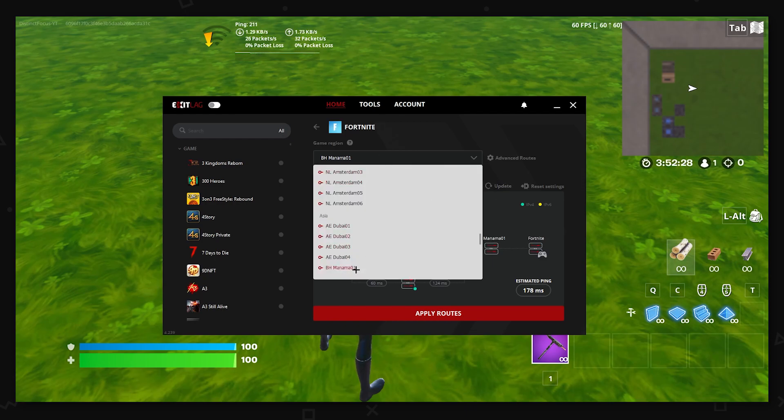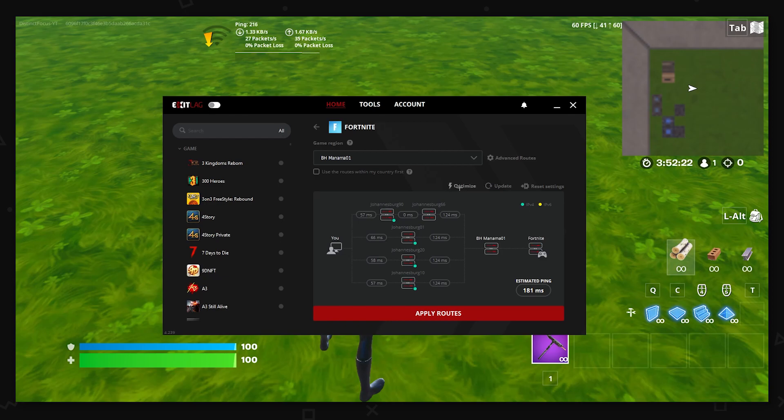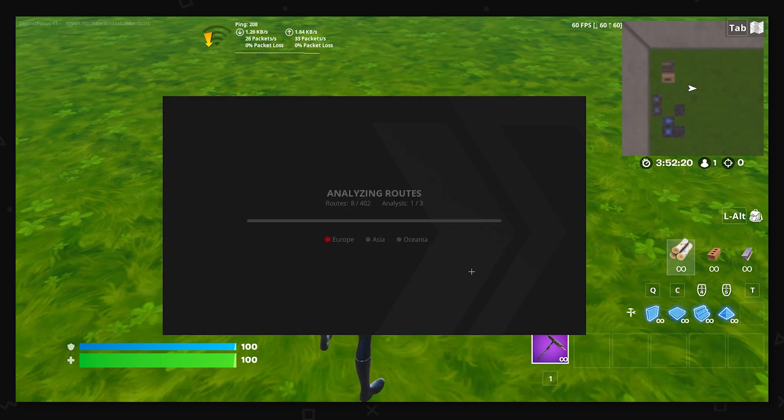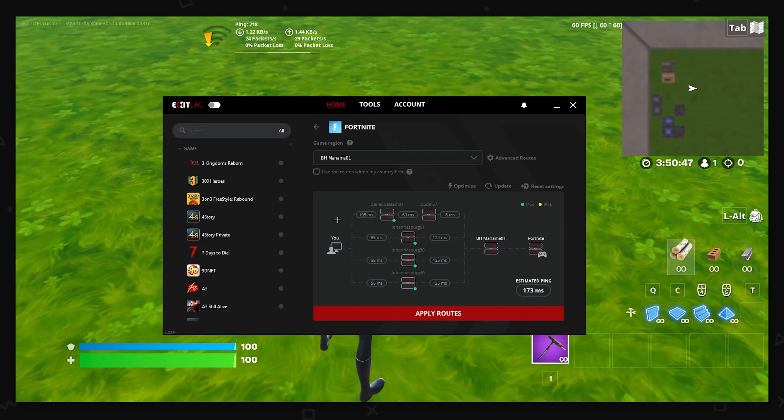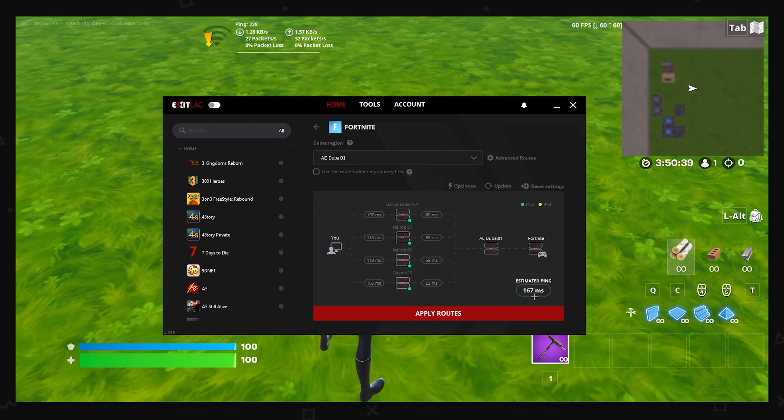Whenever you click on Panama or you change your routes or anything, always click on this button right here which optimizes your routes. And as I mentioned, when you use anything else than ICMP, it is going to take a long time analyzing the routes. After it's done — all right, so that took like two minutes. It has now changed to Dubai and Dar es Salaam, and if I switch to Dubai, it has the lowest ping.